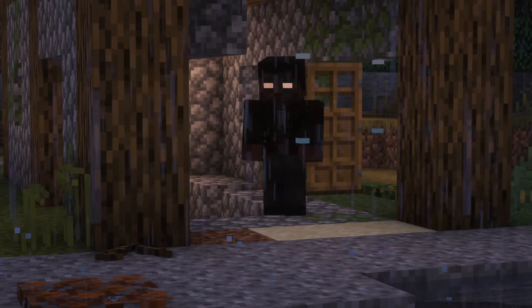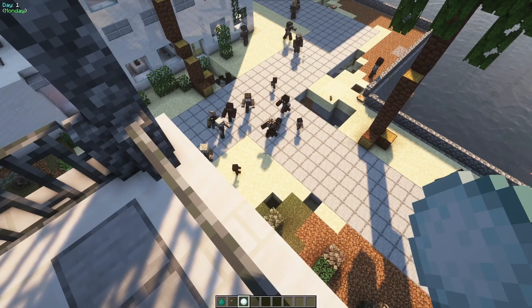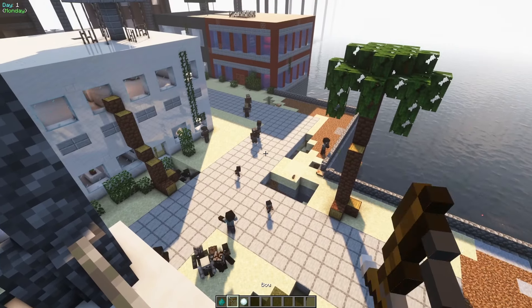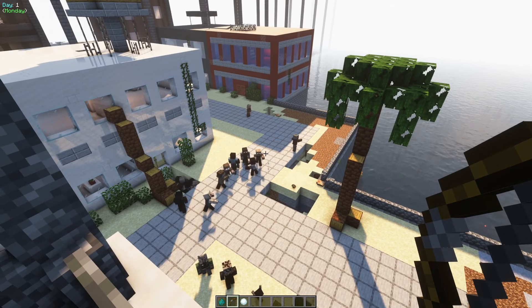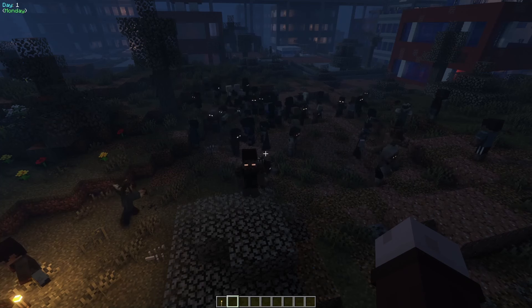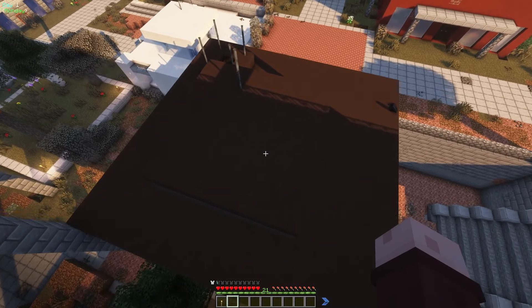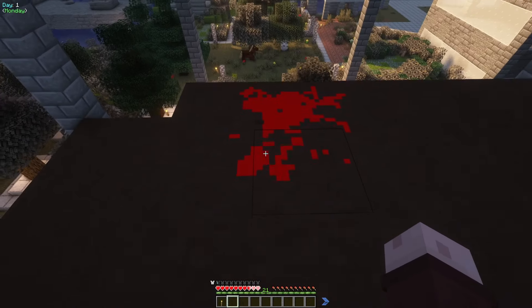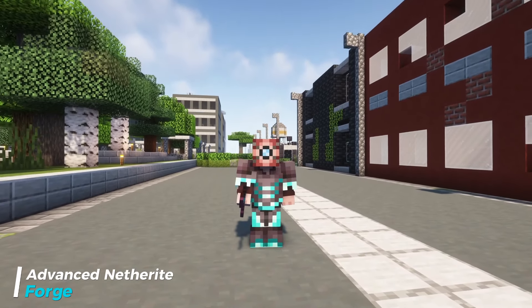I've had Zombie Awareness in my mod pack for some time, but there was a mod that was conflicting with it making it completely worthless. I have recently removed this conflicting mod and now Zombie Awareness works to its full potential. Basically, this mod makes zombies more intelligent. Zombies are attracted to sounds such as breaking blocks and arrows, and will investigate light sources. They can also group together and follow each other around. If you get injured, you will drop blood on the ground, which zombies can smell to follow you.